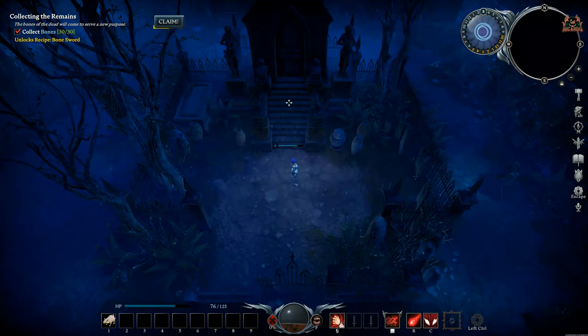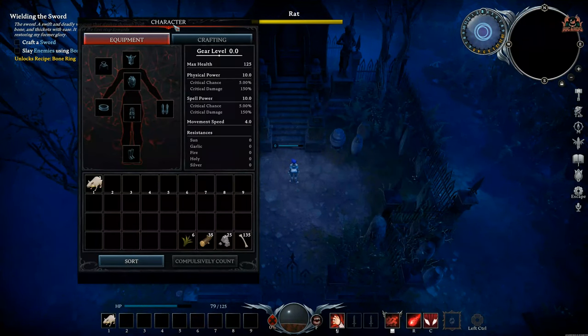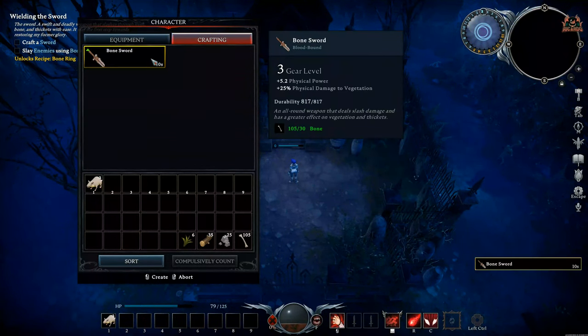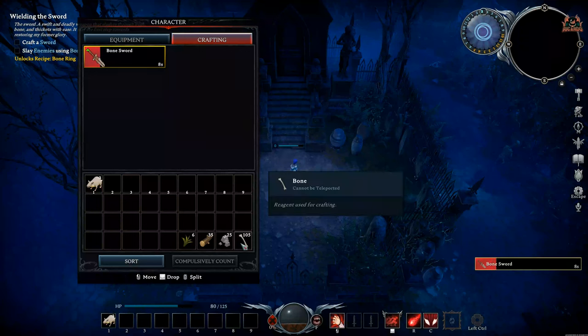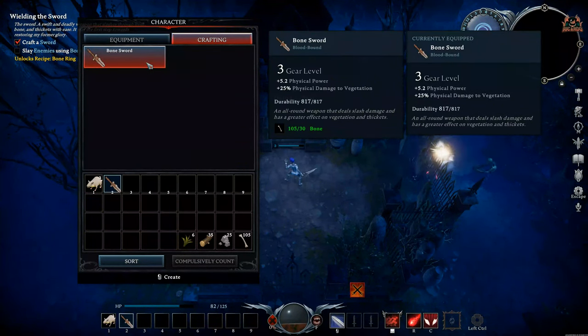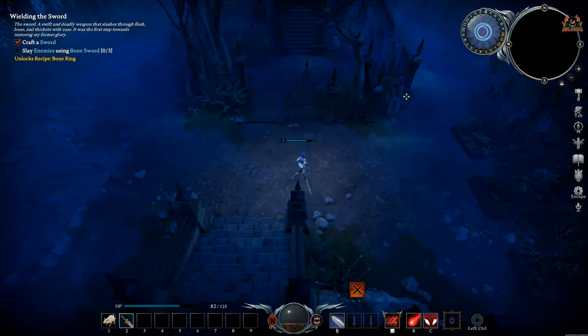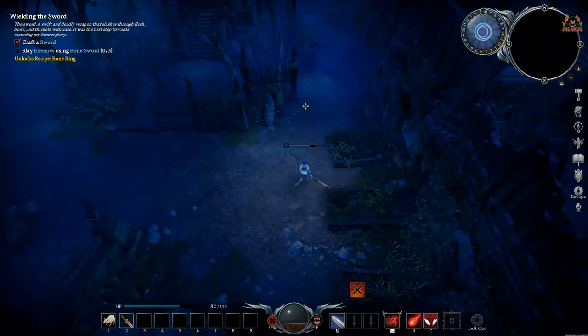Find a space where you're not going to get attacked, click that Claim button, and you'll unlock the crafting recipe for the bone sword. Then go into your inventory by hitting the Tab key, click Crafting, then Bone Sword. Ten seconds later, 30 bone segments will be deducted from your total and you'll be given a slashing bone sword.